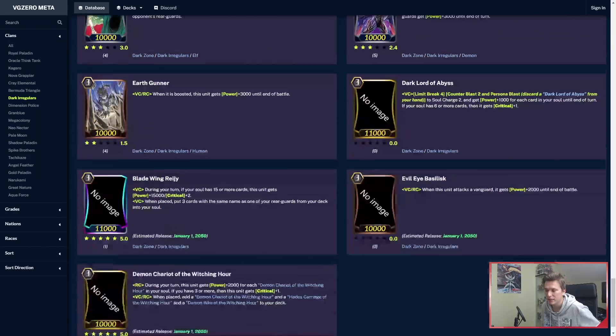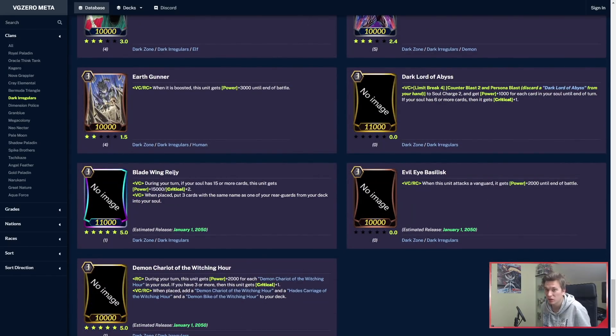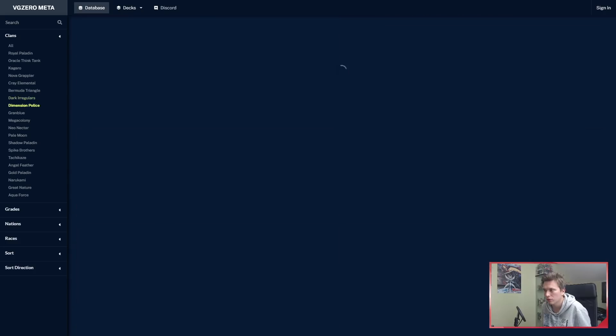You can also choose to play less of the Wishing Hour engine because they make themselves into your deck. Of course it takes away from the deck thinning, but still very cool.